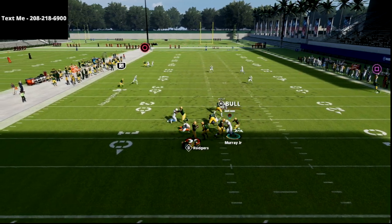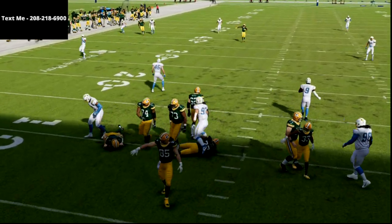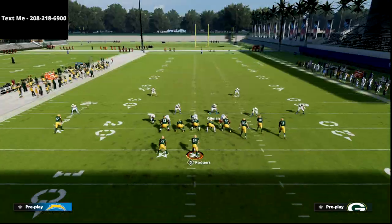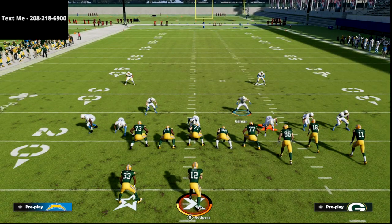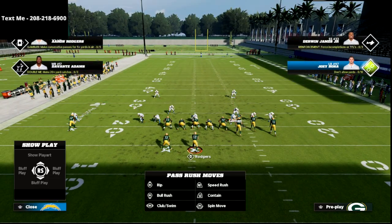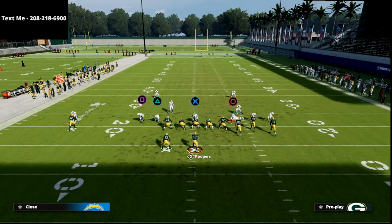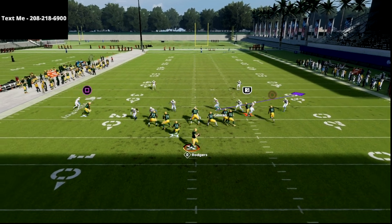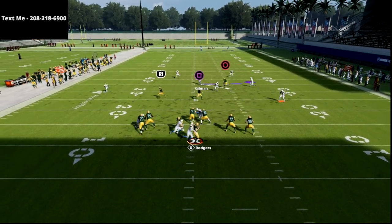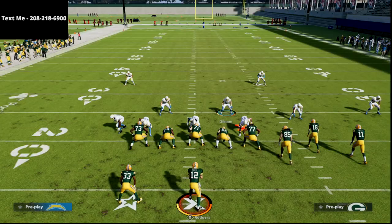That's why I like to just send five and guarantee myself that I'm going to get pressure out of the 3-3-5 Odd. In the ebook, we show you a couple of different situations where you can get this pressure to come in more consistently, even when they start blocking people. You can also drop that defensive end into a hard flat, and oftentimes I find that still guarantees you pressure against max protect — it's just a little bit weaker against the run.